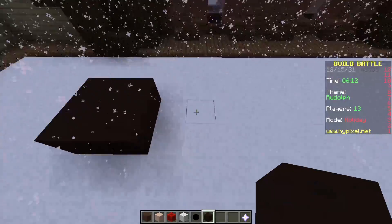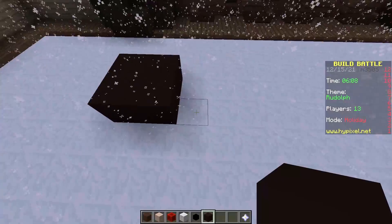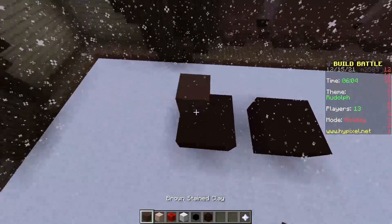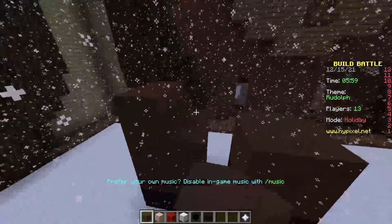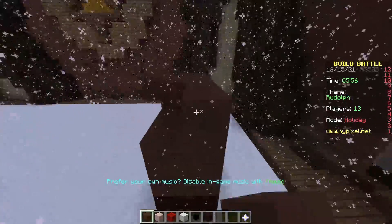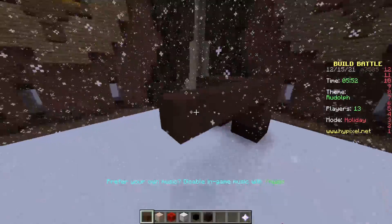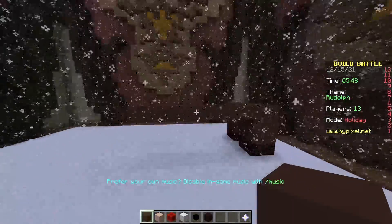We're going to do one, two, three, four, and then the head is going to be five — one, two, three — then Rudolph here, and then he's going to come out this way. How long should we make him? Seems good enough, right?